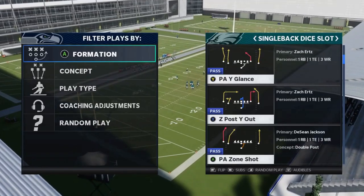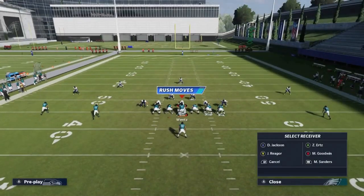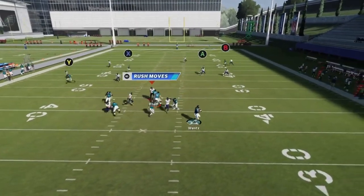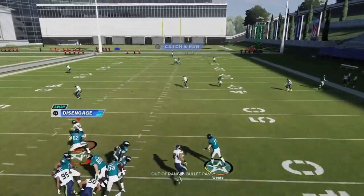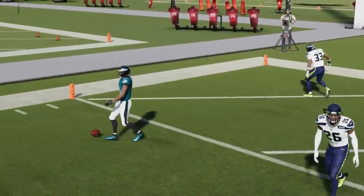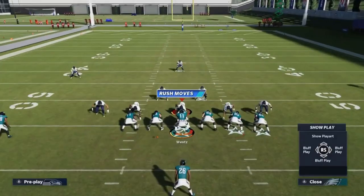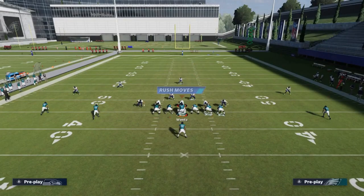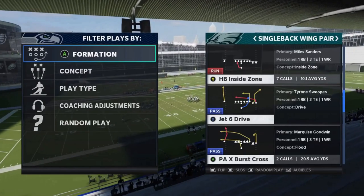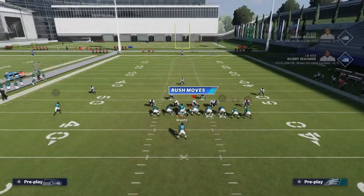Next we got the Z Post Y Out — a home run against Cover 3 with no adjustments. You just need to buy time in the pocket, which is probably the hardest part. Roll in the direction of the throw and bullet pass lead away from the safety.